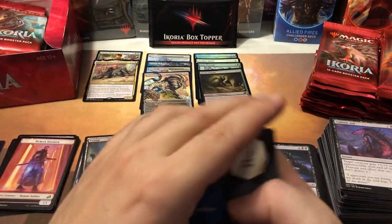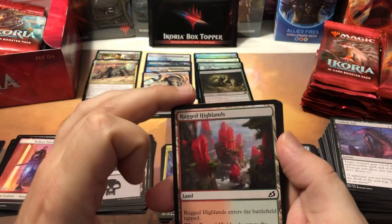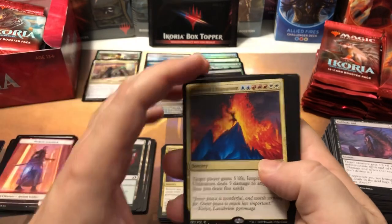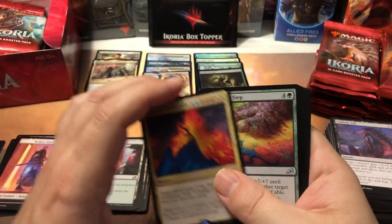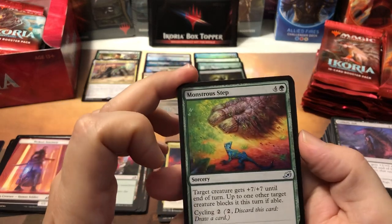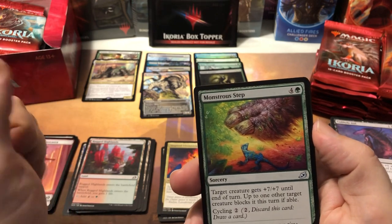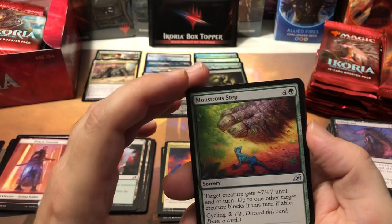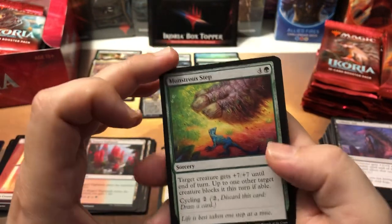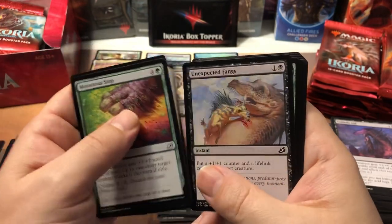We've got two common extended art variants and two uncommon alternate arts — but I've noticed the Japanese boxes tend to have fewer foils than the English or American boxes. Maybe it's just me, but I noticed it when I did a lot of the Japanese boxes for the last set Theros — we didn't get quite as many foils in the boxes as we do in the regular ones. Same with the Japanese War of the Spark boxes — very few foils compared to the American ones.